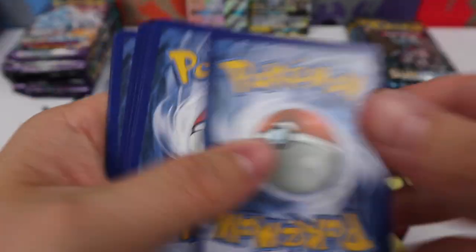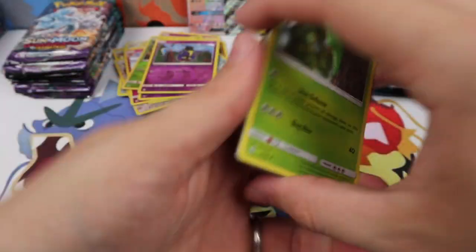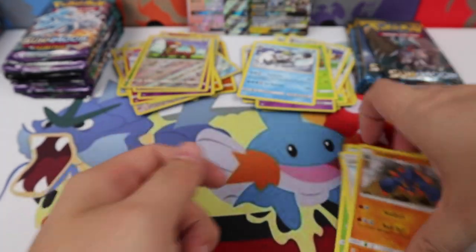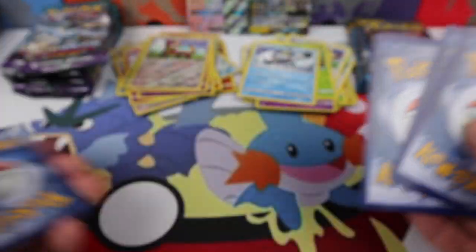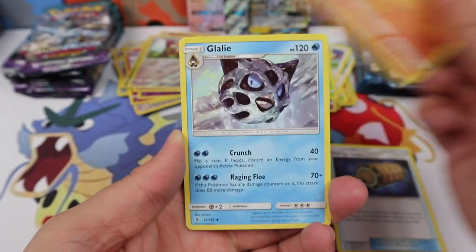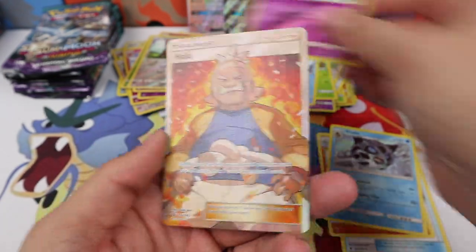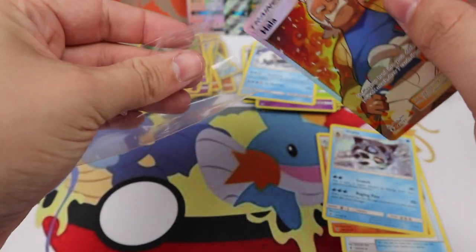With a Sun and Moon Code. Energy — Metapod, Lillie, Boldore, Yungoos, Crabominable. Could that pack fall apart a little less? We have Energy, Electrode, Machoke, Glalie, Gothita. Hey, look at that — a new one for me. A Hala Full Art Trainer. Very cool. What a boss-looking guy.